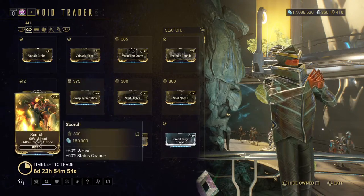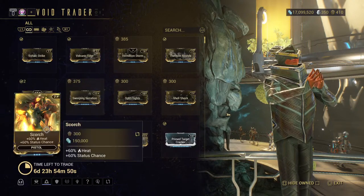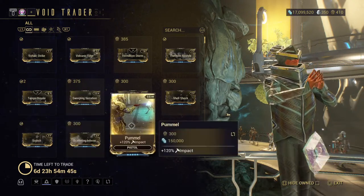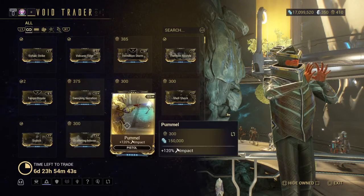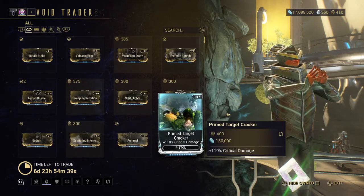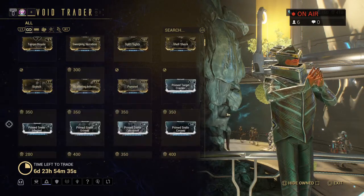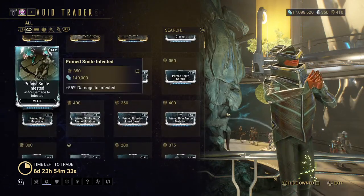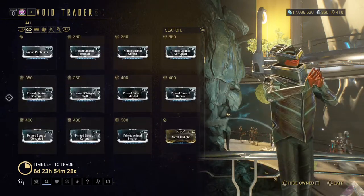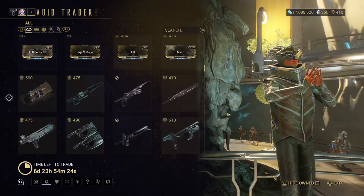Temple Royale — that's for the heavy blade and you definitely want to use that. Scorch — I do use this on my Staticor. Scattering Inferno — I don't use that, but it looks pretty good. The Pummel I do use. And then there's the Primed Target Cracker — there are some really, really good prime mods here, but I'm looking for a particular one.